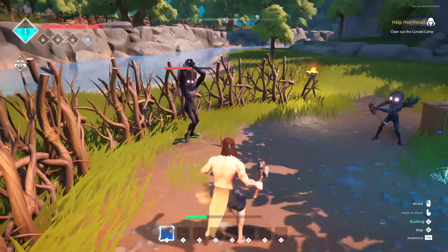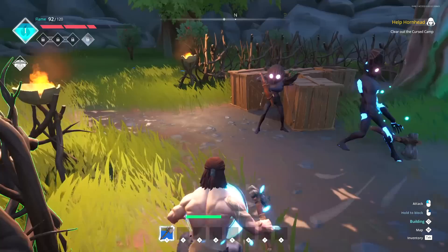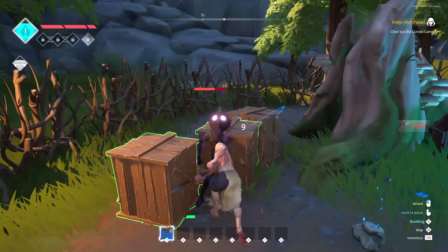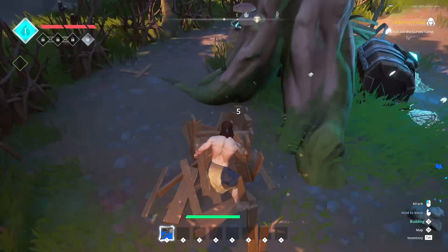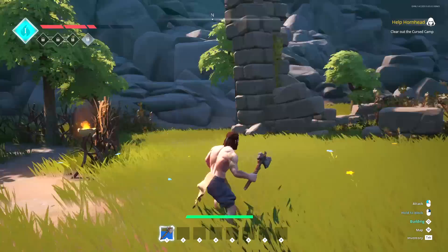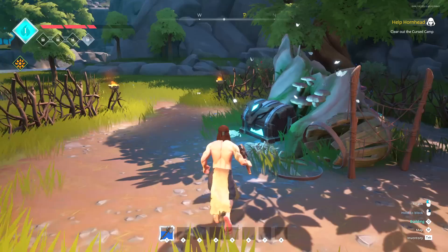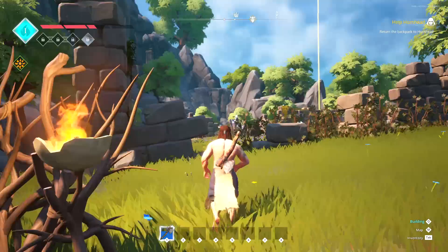The combat feels passable right now. I do think there's some inherent weirdness — blocks counting even though you're mid-swing, and a long wind-up on the swings. It's difficult to say without a lock-on system. There's 30 bucks and Hornhead's backpack — the eponymously named Hornhead. We've satisfied the criteria for his quest. There's an altar over here that I can pray at — and there's a skill tree! I've got one level up and can only take the central tile for right now. We now have combat energy.